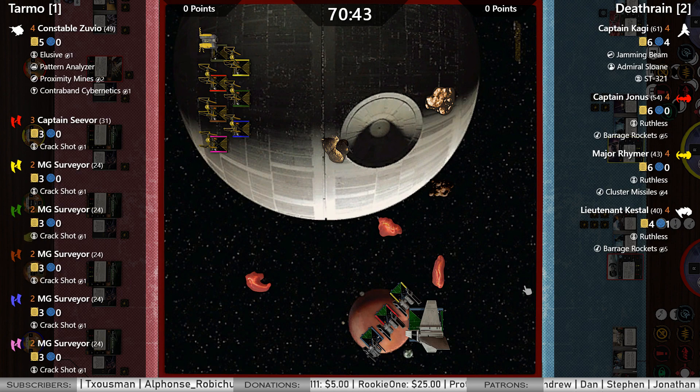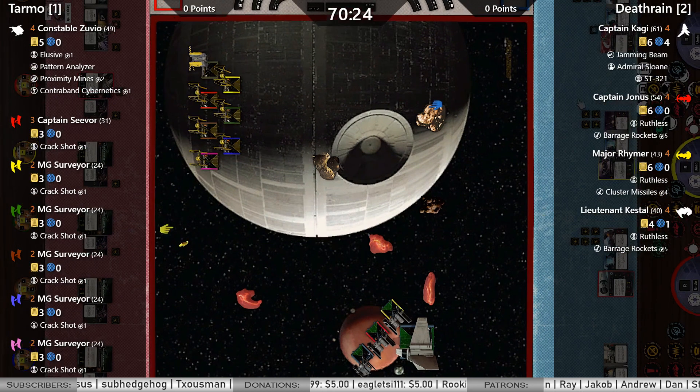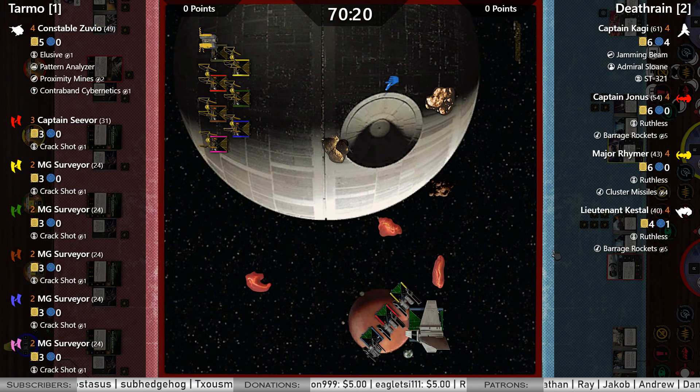We do have Kestel in the Aggressor. I think it's a very aggressive move from Death Reign — straight flexing. Wants to prove this ship can be worthwhile. Kestel can spend a focus token to deny you the use of your focus, taking away your blank and focus evade results.